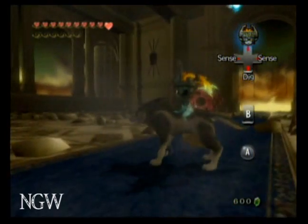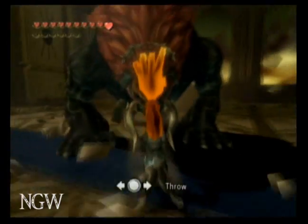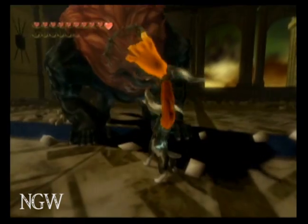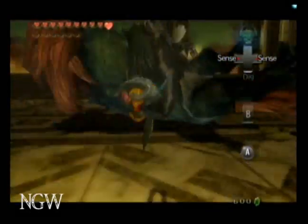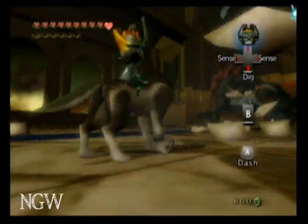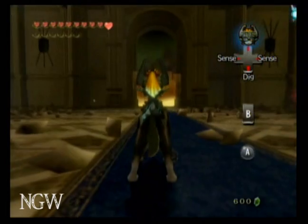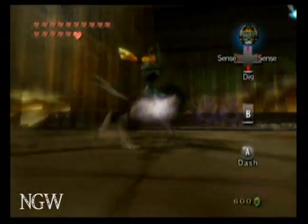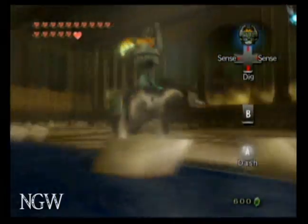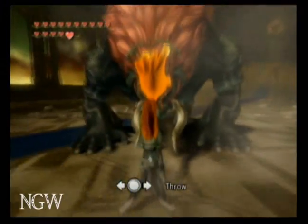And when he comes through the portal, just hold down A when he starts running at you, and then just move the joystick back and forth to knock him on his side, and then you can attack his stomach. And if you want, there's a fairy over in the corner if you need some health. Hold down A to grab him, and then shake your joystick back and forth.